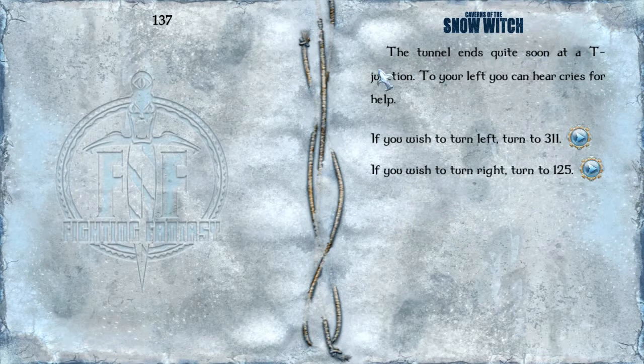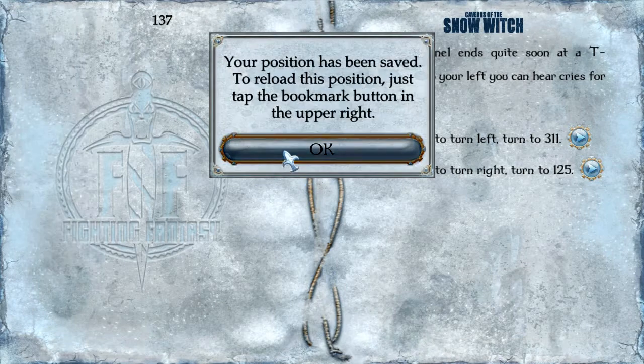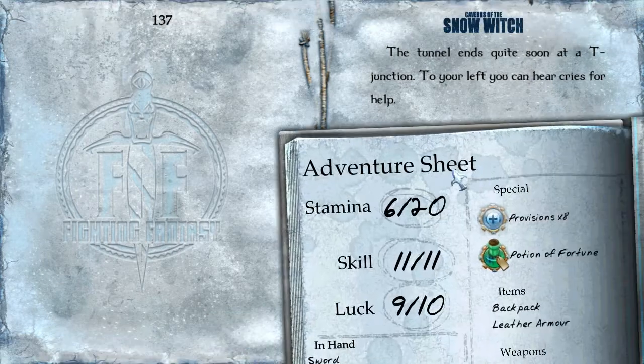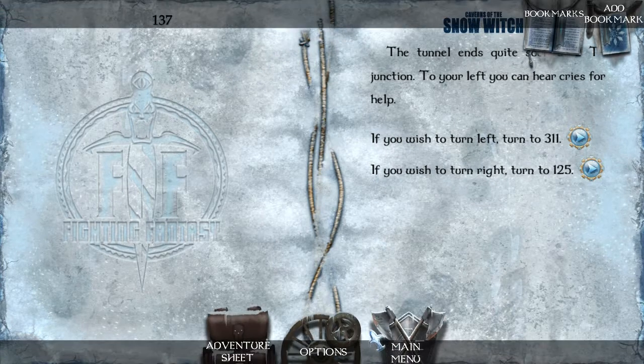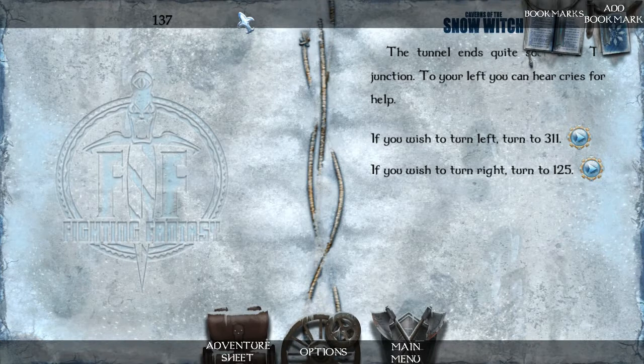The tunnel ends quite soon at a T-junction. To your left, you can hear cries for help. We're going to add a bookmark here, and I think this is where we're going to end it. We are not in the best state, but we do have provisions — I'm going to try those here in a bit and see if those help. I hope you guys are enjoying it so far. I'm kind of digging this — it's kind of like what I would imagine Jon Snow doing when he went beyond the wall. If you liked the video, go ahead and click like down below, subscribe to the channel, leave a comment — that'd be a big help. And we'll see you next time. Later days, everyone.